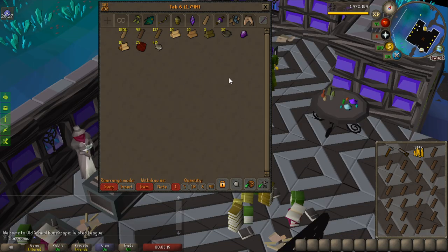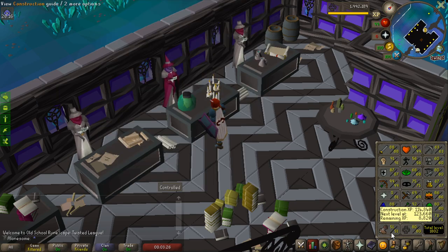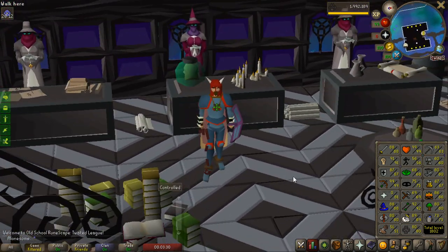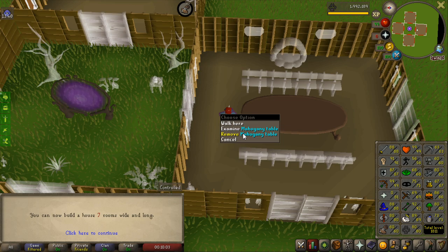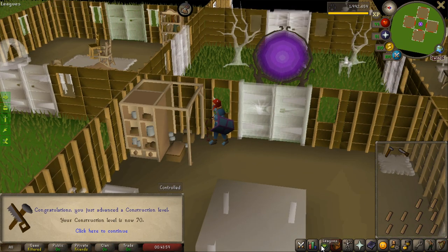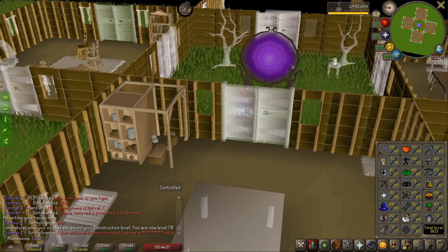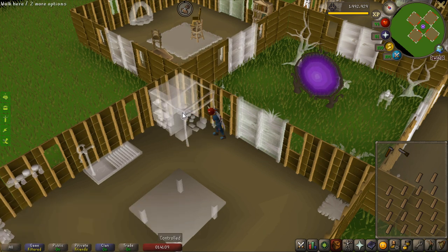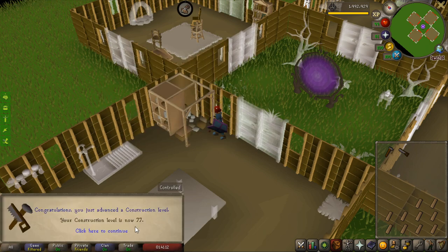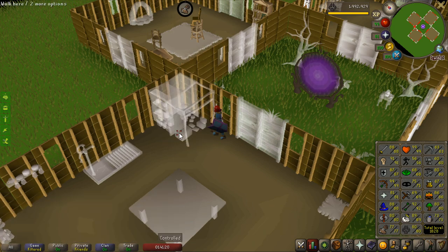Time to see how far I can get with the planks I have: 120 mahogany planks, 137 teak, and 1,800 oaks — currently at 51 construction. I wasn't even done with the mahogany planks before hitting 60 construction. Another milestone: 70 construction. I'm at 1,821 total. With the last inventory I ended up at 77 construction — not too far from 80, so I can get more planks from elite clues to finish that off.